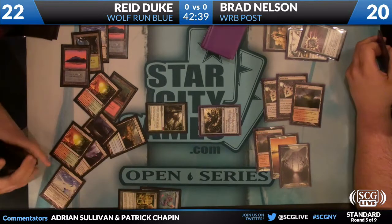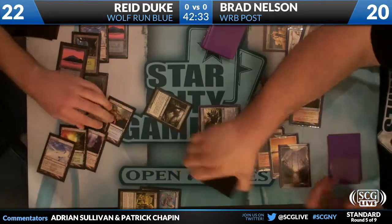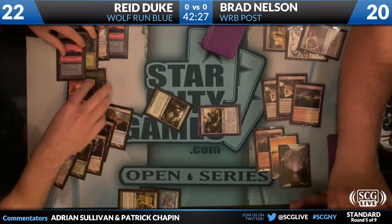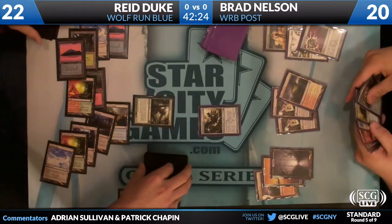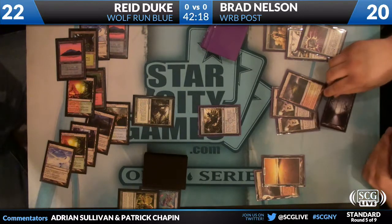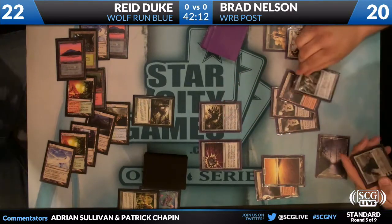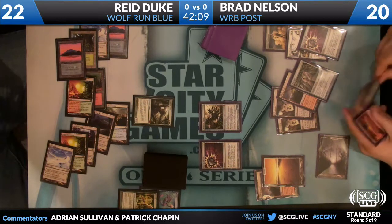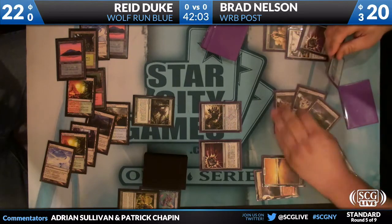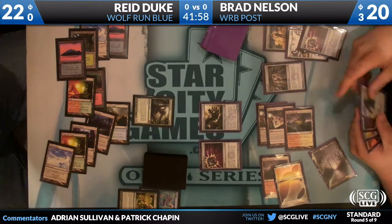From the looks of it, this is all over but the crying. Basically what Brad has to do is get a Magnet down ASAP. And then still deal with that Primeval Titan — I don't think ASAP is fast enough; it's now or never. He still has a Gideon that he can use to stay alive for a turn. Here's the Gideon, buying some more time.